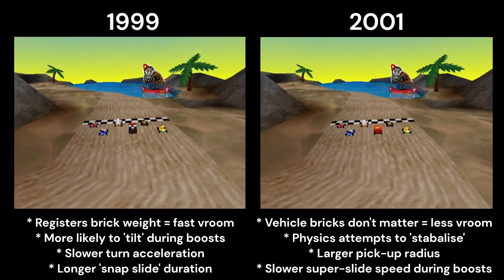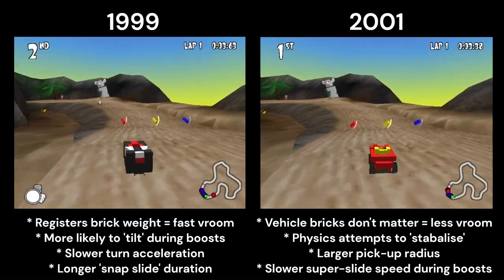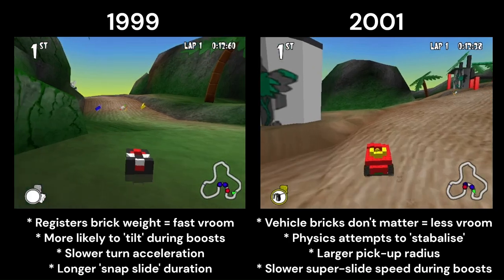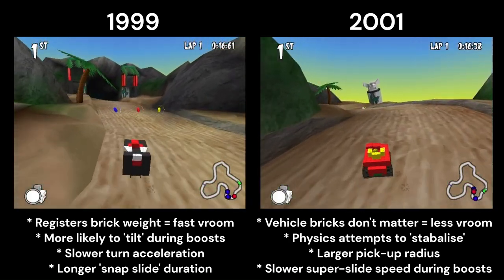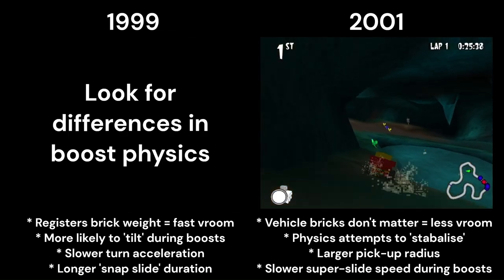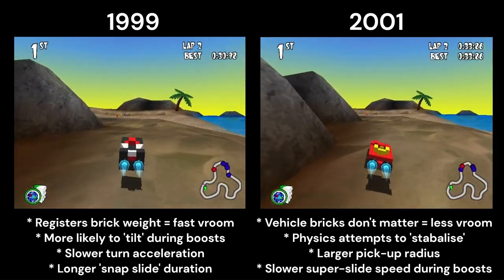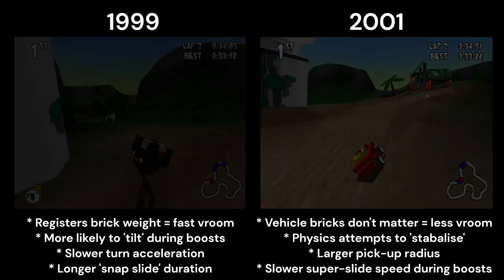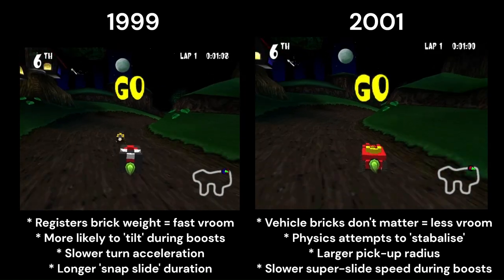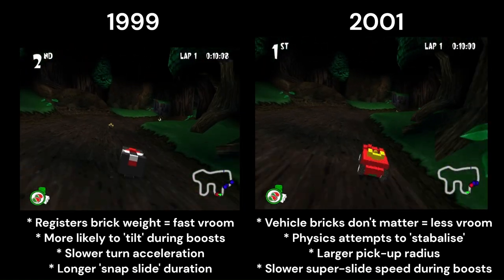There are two versions of Lego Racers: 1999 and 2001. The main differences are: first, different physics - the 2001 version has updated physics resulting in far easier controls, but in some circumstances it is slower. The 1999 version is considered the faster of the two. Second, in the 2001 version you have a bigger pickup radius for bricks, which can be both a blessing and a curse. There is something called brick contamination - if you're holding a red brick when you hit a green, you contaminate that green brick and swap it with your red.